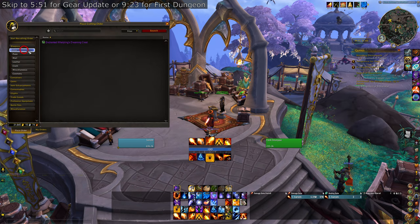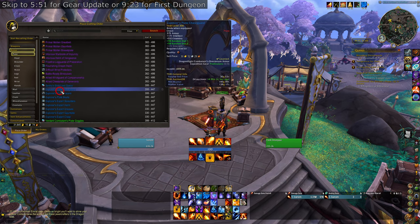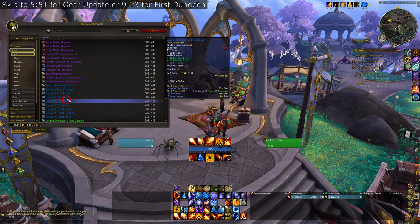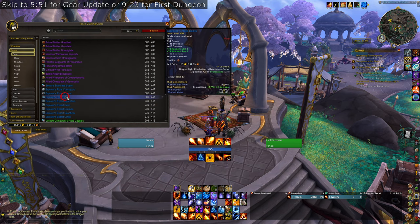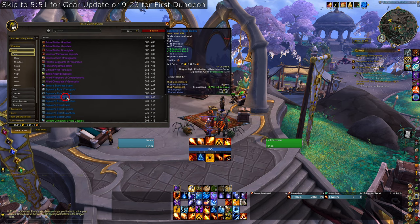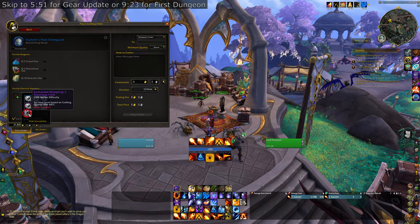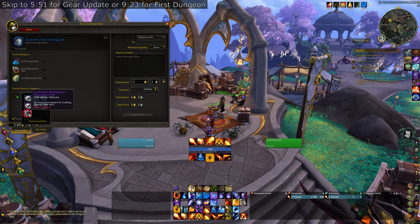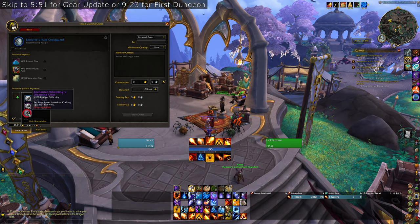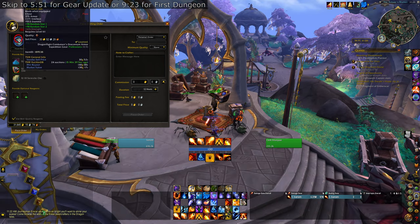Once you have those crafted, let's say you're a plate wearer — you go into Armor > Plate and search. What you're looking for is the Explorer's Plate Chest piece — the rare quality gear that requires level 61 or 70. With these you can add an optional reagent, and there you can add your Enchanted Whelpling's Dreaming Crest. This will make the item 434 to 447 item level depending on quality — rank 1 being 434 and rank 5 being 447.